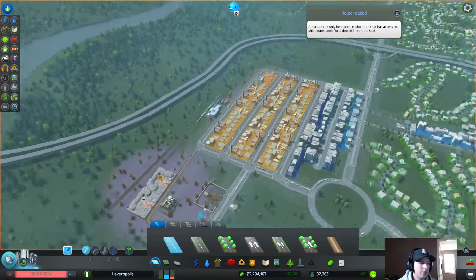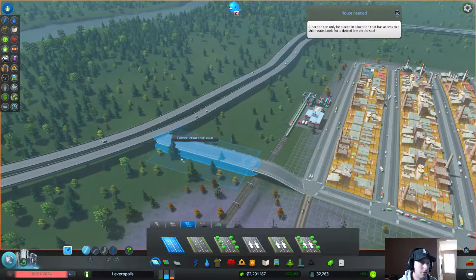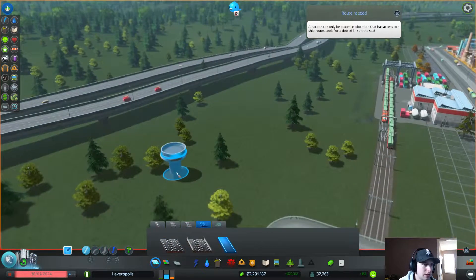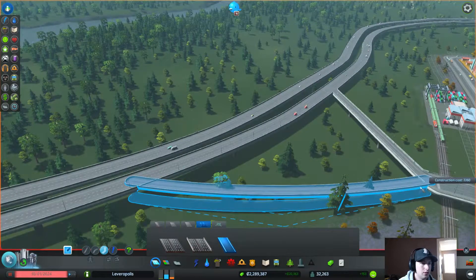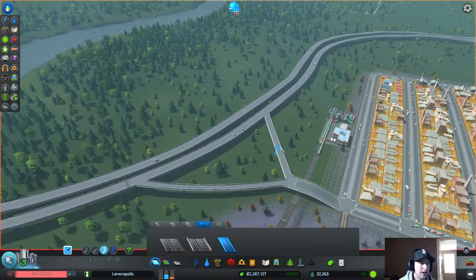Let's start with the highway because it's crazy congested here. I'm going to make this into a six-lane highway and bring it over here. I'll keep this on a curve, go right like that — it can be a straight line, I'm not worried about it. As long as we have this exit out of the city, that's what's important right now.